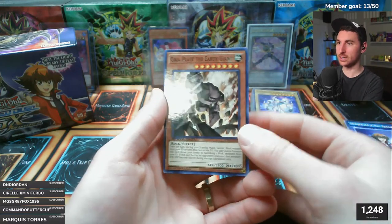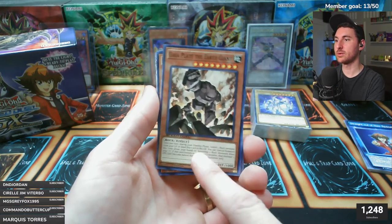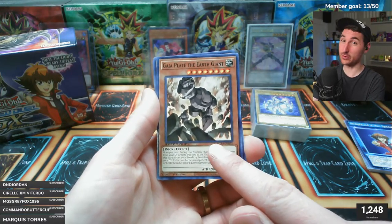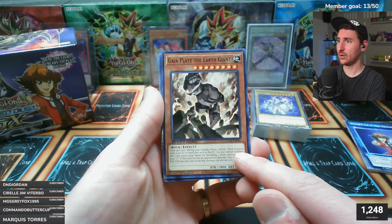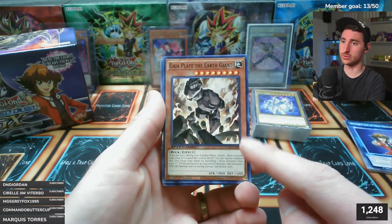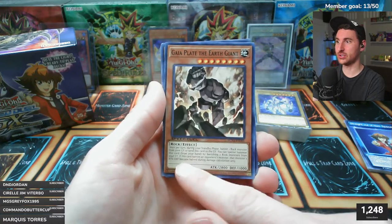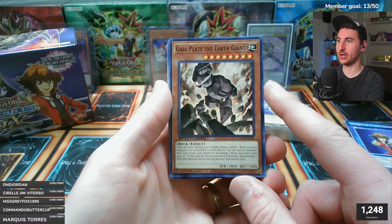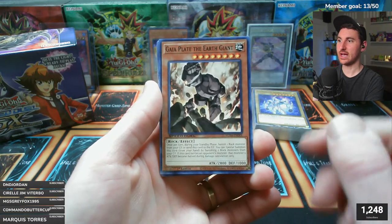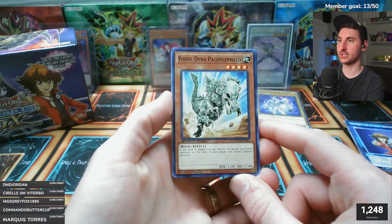Gaia Plate the Earth Giant is actually a very old card - I think it was a secret rare or ultra/ultimate in its original printing. This card is solid: during your standby phase, banish a rock monster from your graveyard or send this card to the graveyard. You can special summon it from your hand by banishing two rock monsters from your graveyard. This one we definitely want to see as a secret rare.